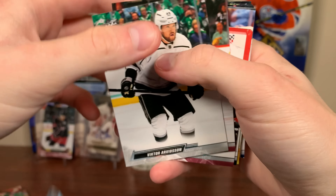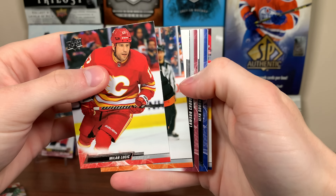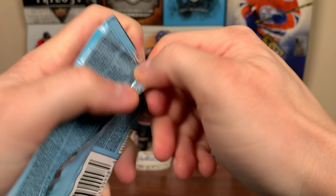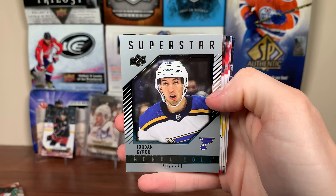Hopefully that's not the last Young Guns for this megabox, but there's a Debrinket UD canvas. Two more packs here. We got a defense mechanism — Rasmus Andersen. And the final pack for megabox number one — we got honor roll, Jordan Kairou superstar honor roll. Alright.